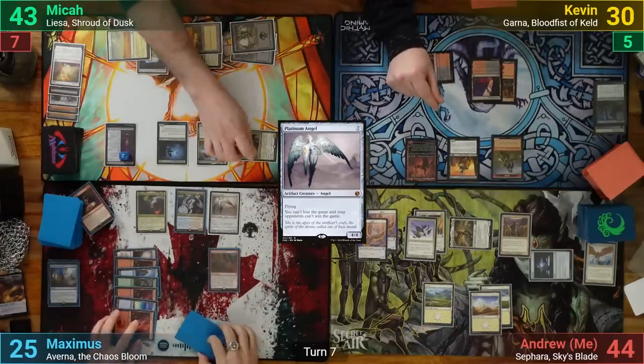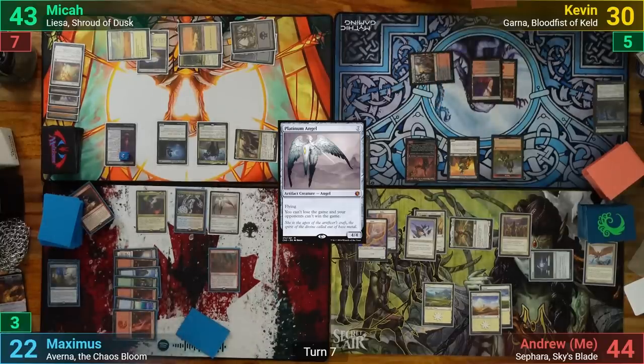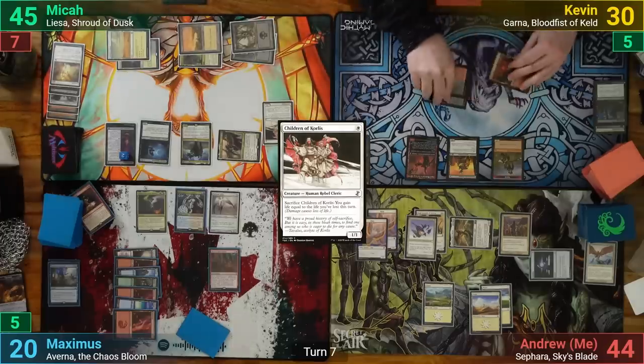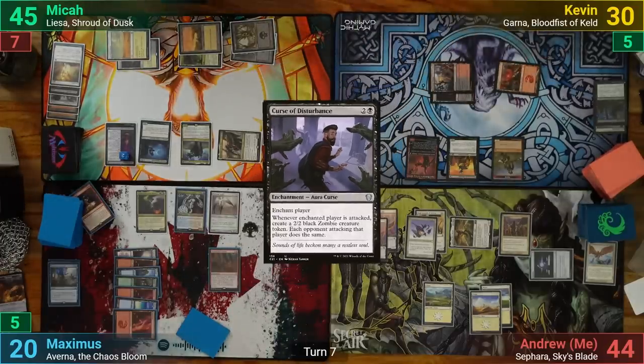Mika then goes to combat, swinging the Estet at Maximus, who doesn't block and takes 5. Mika gains 5, and in his second main phase casts Children of Korlis. Kevin draws for turn and casts Curse of Disturbance on Mika. Still missing land drops, he has to pass.